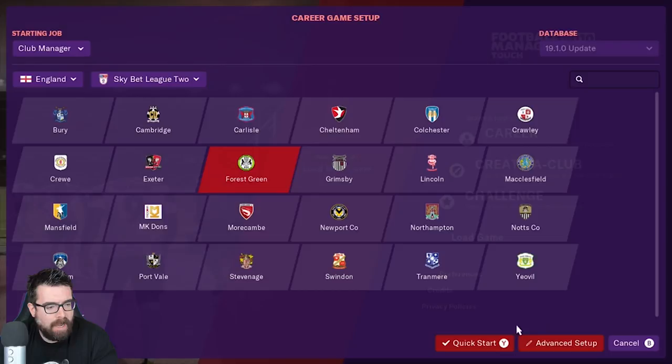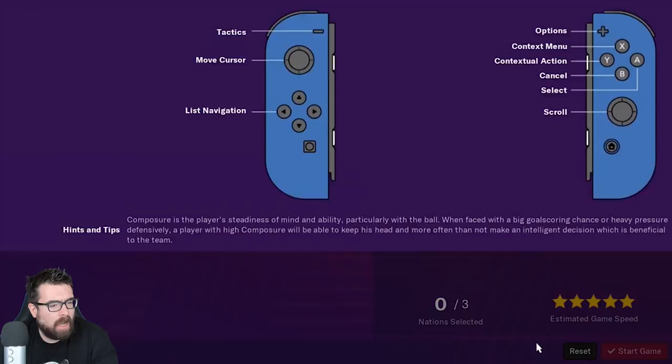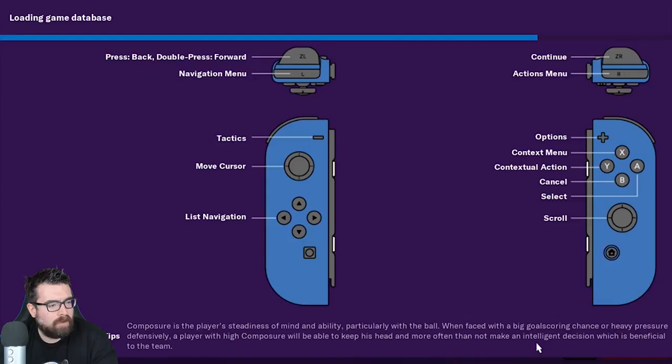Now we've got the different menu options — shortcuts to do with the shoulder buttons. It takes a little bit of a while to get used to, but certainly when you're playing in docked mode like I am at the moment to capture the footage, it really is a time saver to be able to use the shoulder buttons and navigate around that way. Obviously when you're playing in handheld mode, you can do it touchscreen the way you do on the iPad or other tablets.